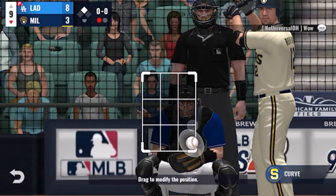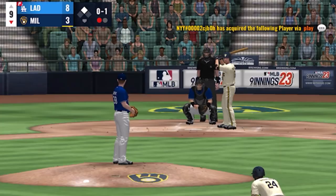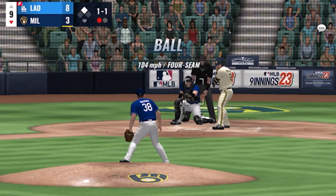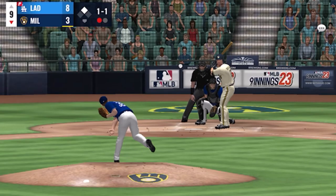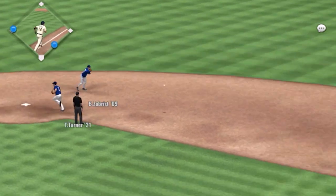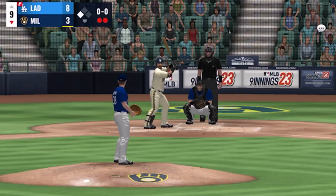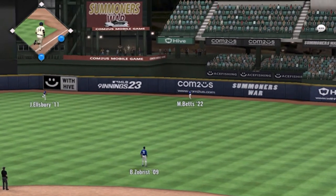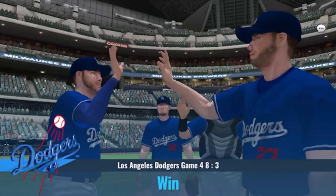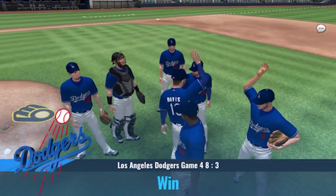Hunter Renfro will get his first opportunity now. First offering on the way — this one goes by the belt, 0-1, one strike. Outside — it's 1-1. Now a swing and a hard grounder — two down. Jace Peterson will have an RBI opportunity here. A pause and now the pitch — this ball is hit straight towards right center and the Dodgers will take game four.